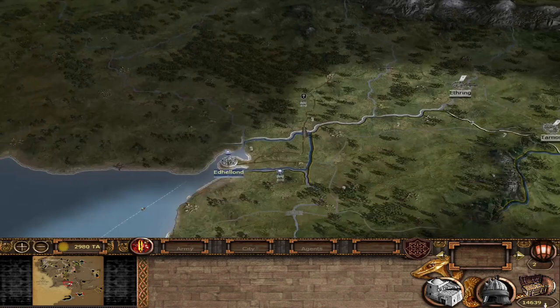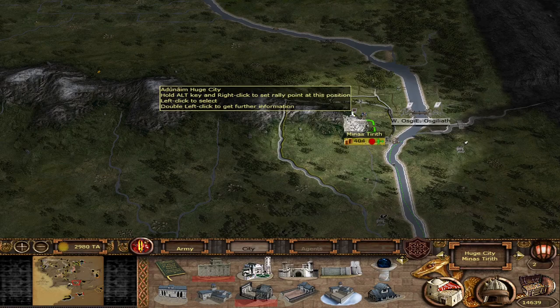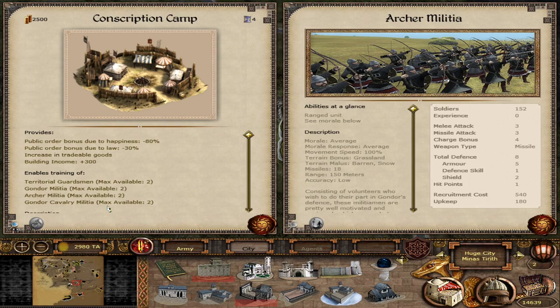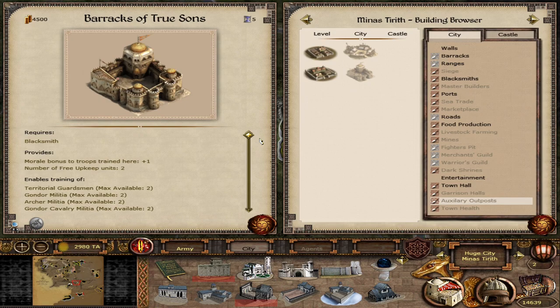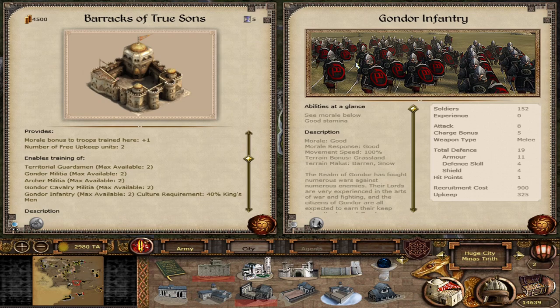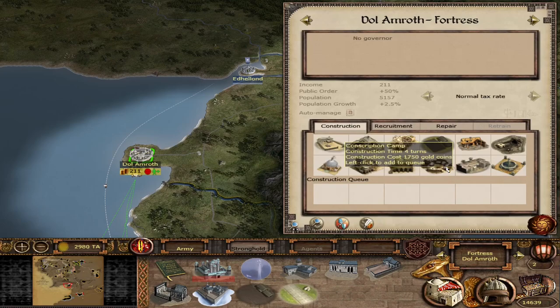Now for Gondor and Dol Amroth — the units are shared outside of the Dol Amroth-specific ones. In the lands of Gondor you get Territorial Guardsmen, Gondor Militia, Archer Militia, and Gondor Cavalry Militia — here's your first preview of the Ardenayim color scheme. Upgrading to the Barracks of True Sons also gives Gondor Infantry: a solid middle-tier sword-and-shield unit, not as good as the Armsmen but better than Trossadon units, and they wear the nice Emerilthaean color scheme.